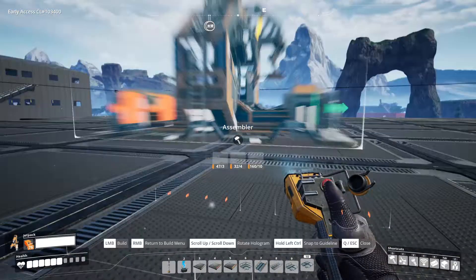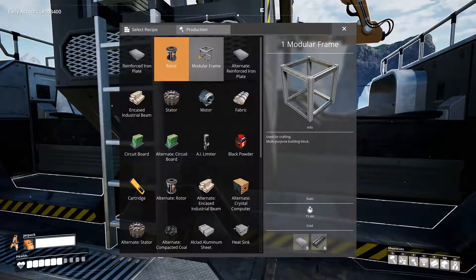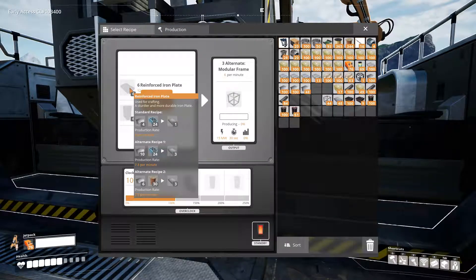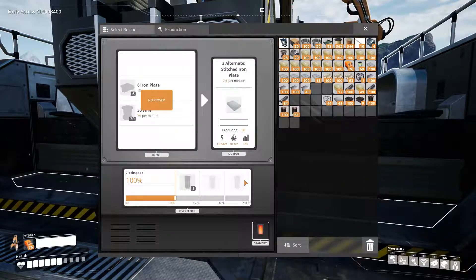Then we're going to have — I need about 50 a minute of these. I'm probably just going to run eight of them at 100% and just deal with the deficit of two a minute; it's not going to affect our efficiency all that much. But eight of these means I need 96 reinforced iron plates, and those are going to be made using the stitched iron plate recipe, which means I need 13 assemblers — actually, I need 29 assemblers making reinforced iron plates.